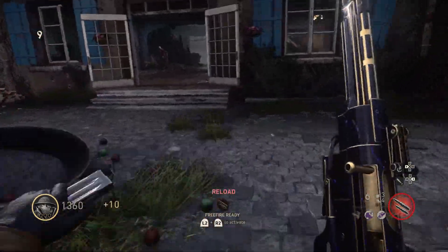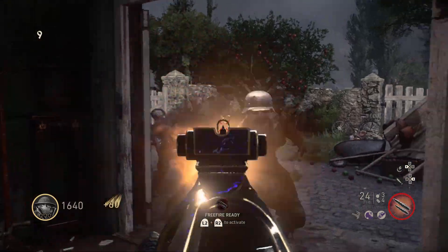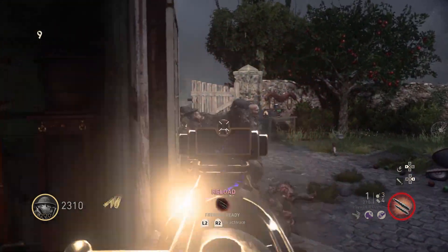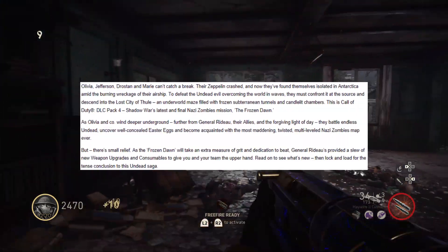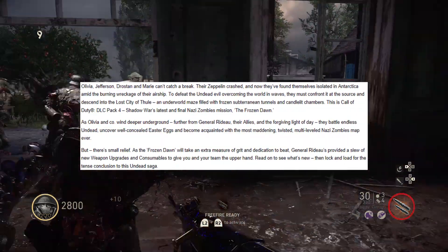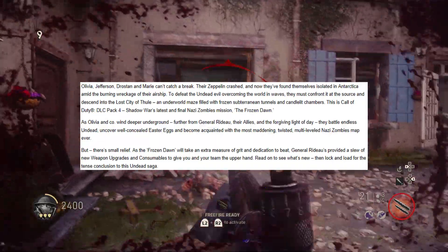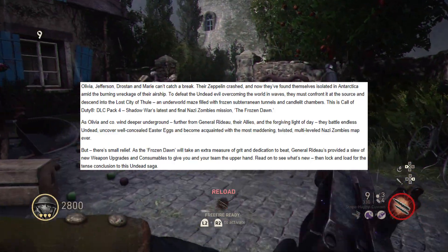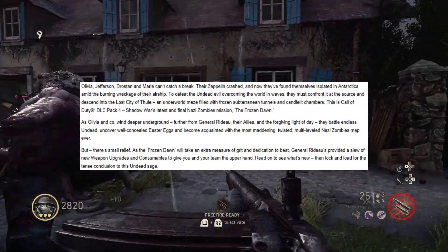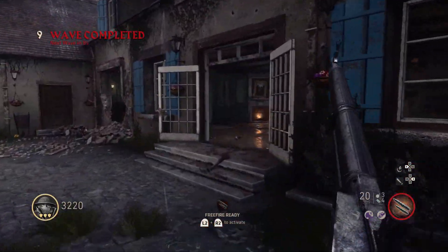The fourth DLC pack is called Shadowed War, and the last and final Zombies map is called The Frozen Dawn. All this information is coming from a blog on the Call of Duty website. The first piece of information tells us that in order to defeat the undead, we must confront it at the source and descend into the lost city of Thule, which is an underworld maze filled with frozen subterranean tunnels and candlelit chambers. So far we already have the location for the next DLC, as well as a bit of information on what the map will look like.